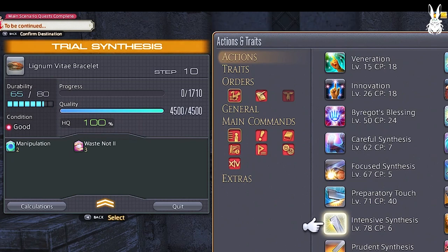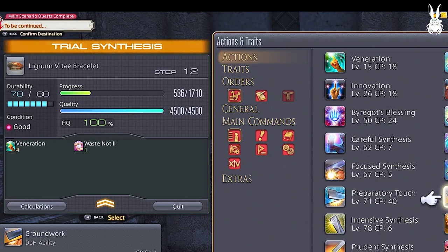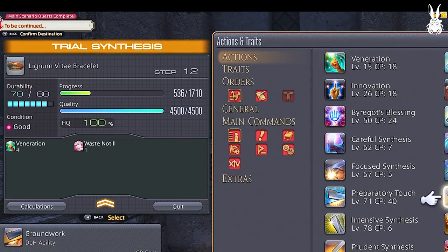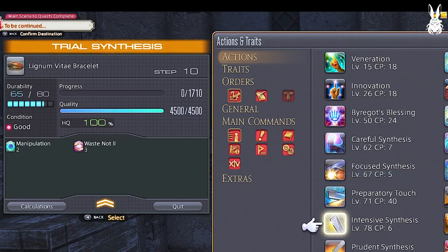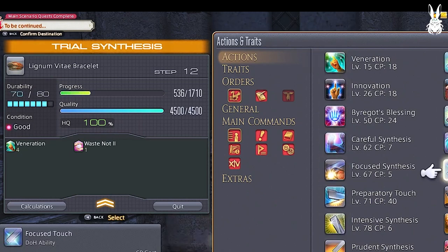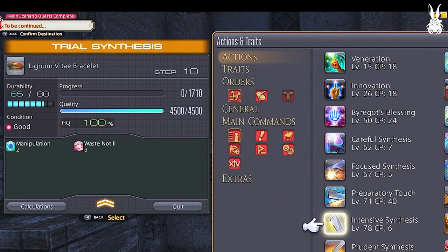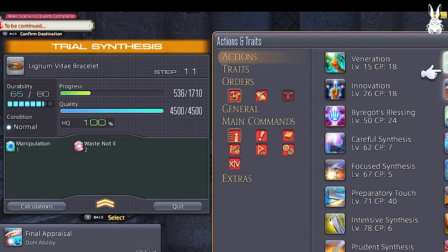This also goes for our next ability — Groundwork. It essentially replaces Careful Synthesis at the end of your craft. Some might be hesitant since it also costs 20 durability like Preparatory Touch, but we have durability to spare. You would not reuse Waste Not or Manipulation — for one, you won't have the CP at the end of your craft, and two, durability doesn't matter as long as you finish the craft. So even if your last ability would break the craft but it completes the progress, you've still completed it. Groundwork also greatly increases progress, so you'll need less of it, especially under a Veneration buff. You essentially would only need two Careful Syntheses, as you can see here with this Lignum Vitae Bracelet.